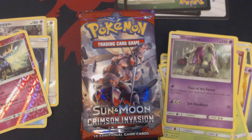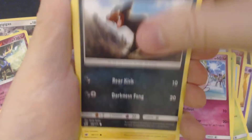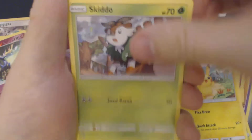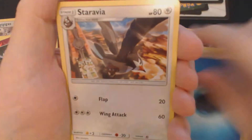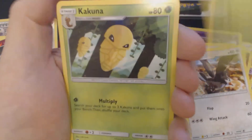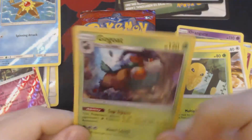Pack number four, numero cuatro. Let's see if I can get this going a little faster. Something interesting this way comes. We've got here Jigglies, Houndour, Pikachu, Skiddo, Starly, Water Energy, Staravia, Axelgor, Kakuna, Reverse Hollow Staryu, and Holographic Go-Goat.